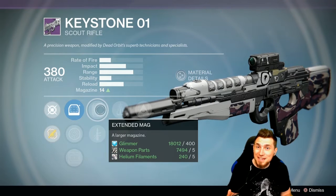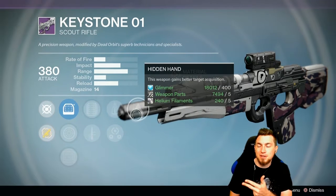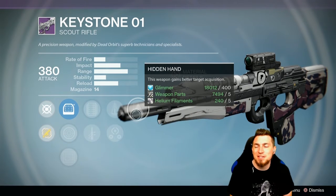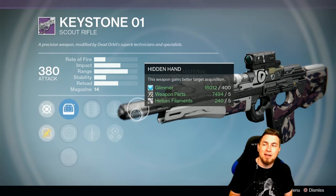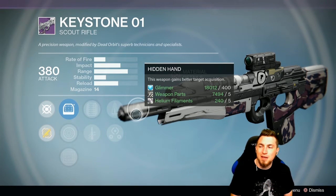This Keystone is fantastic for PvE content — Extended Mag, plus Third Eye, plus Hidden Hand, which makes it just convenient to get your aim assist on there. I really like it a lot; I probably will be picking it myself for PvE scout rifling.